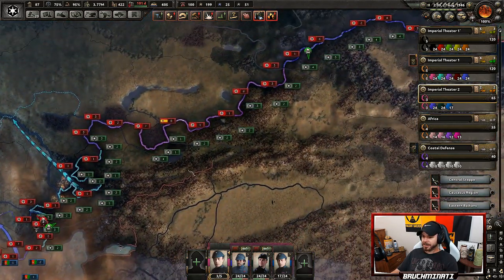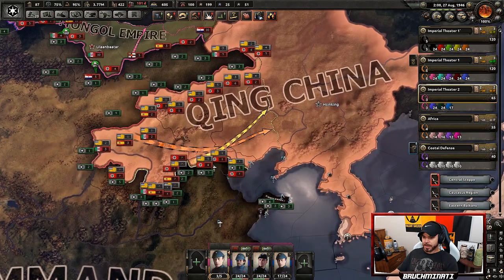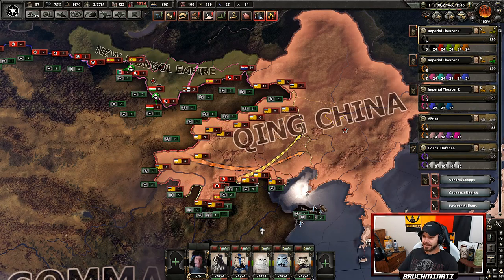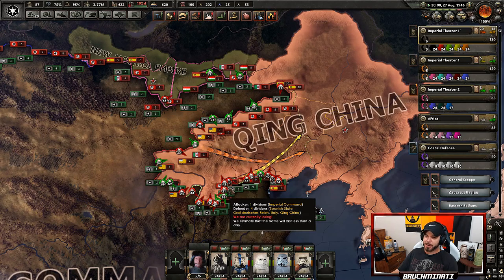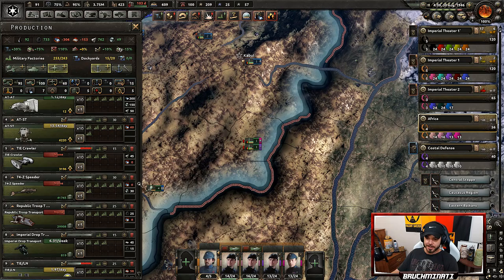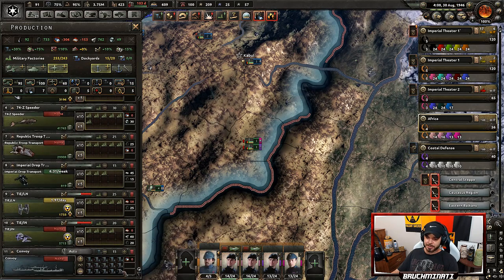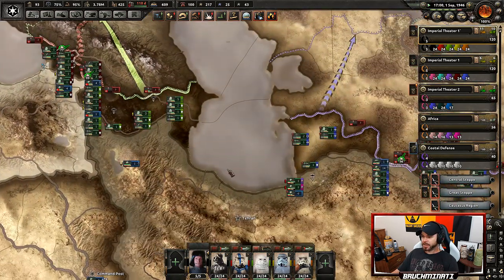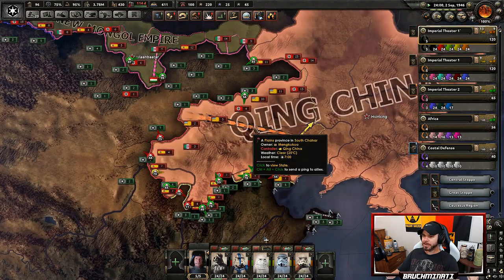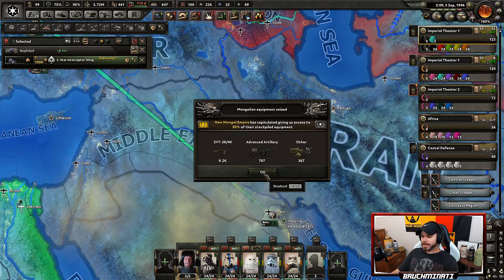We're gaining here. The Ching hasn't declared on me yet, but I kind of know their troop count and I like my chances. I want to see how this pops off — I guarantee mostly greens. Our production is still looking good. There is not one place along this front where we are not making headway, besides the place where I don't want to make headway. Boom — the New Mongolian Empire has capitulated!